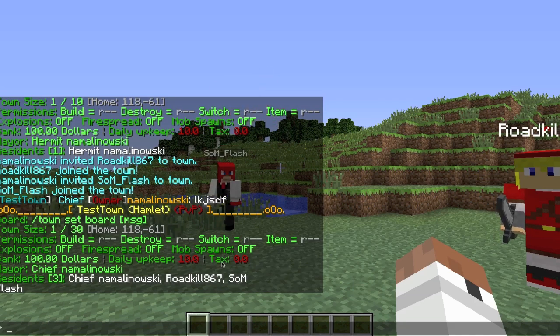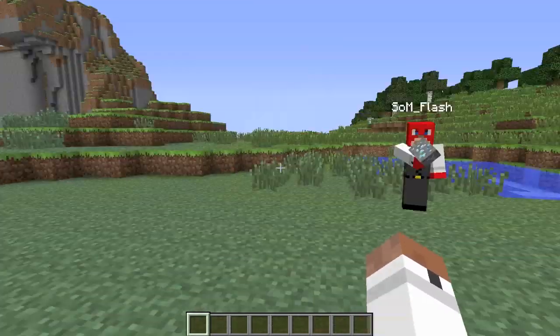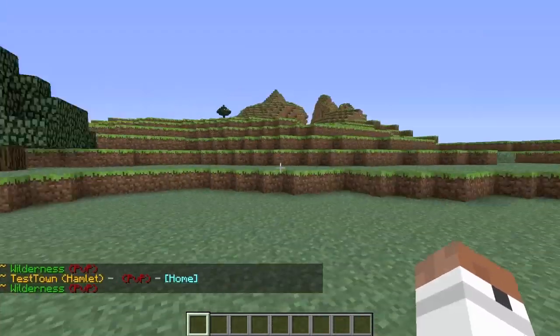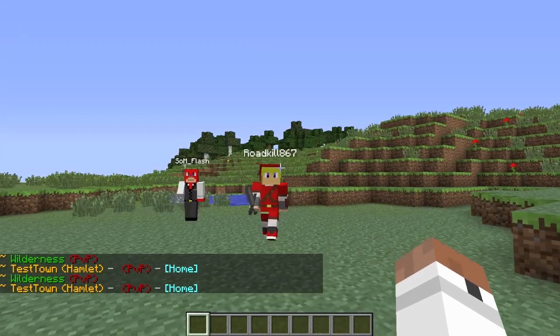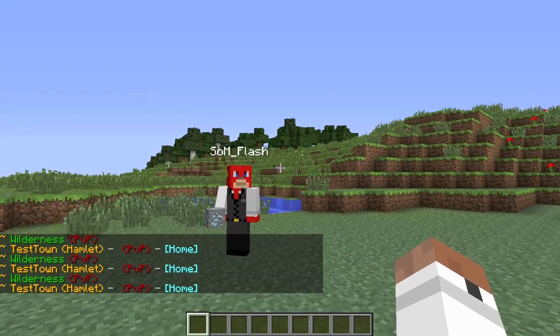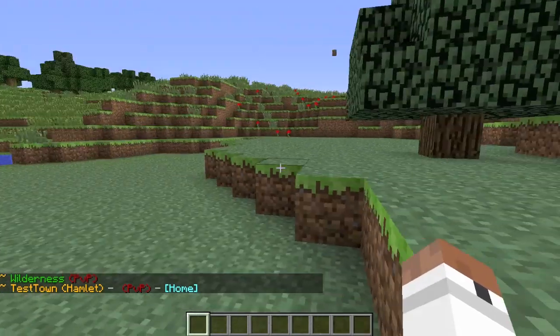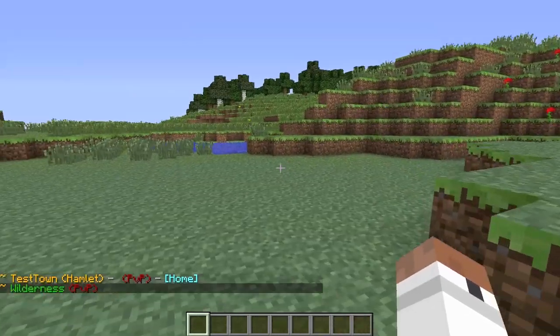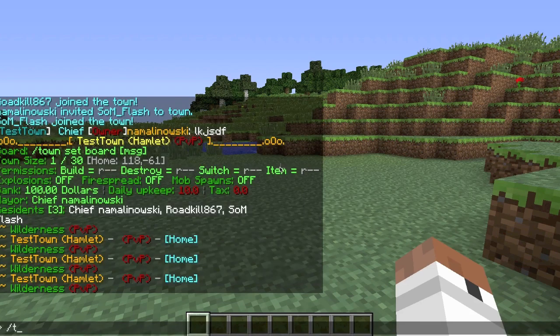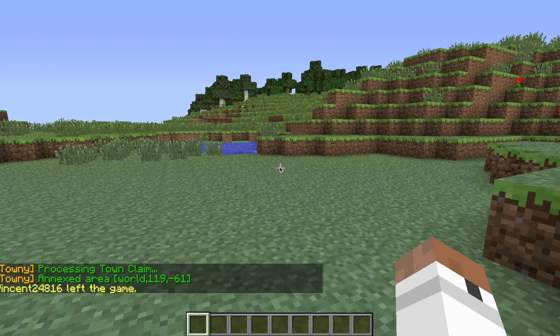It shows Chief, my name, Roadkill, and Song Flash as residents. Residents can't toggle anything but they can be part of the town, and inside the town they can build and break — that's why you have to trust them. To expand, I go to the wilderness and type slash town claim. It says 'processing town claim' and then annexes that area.